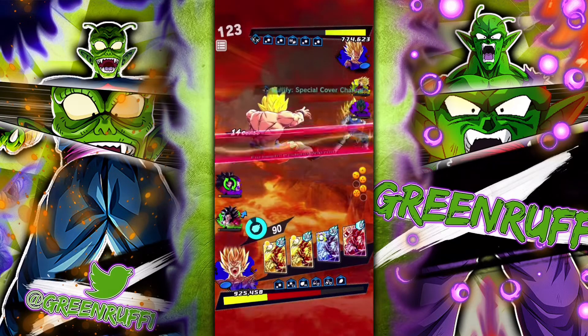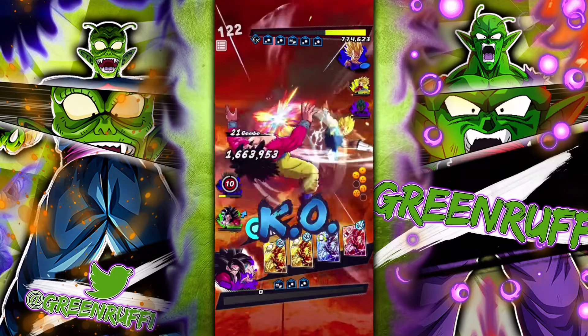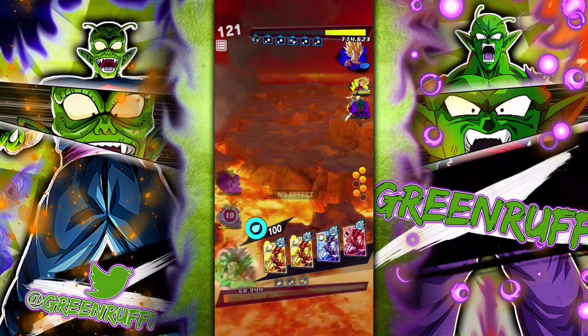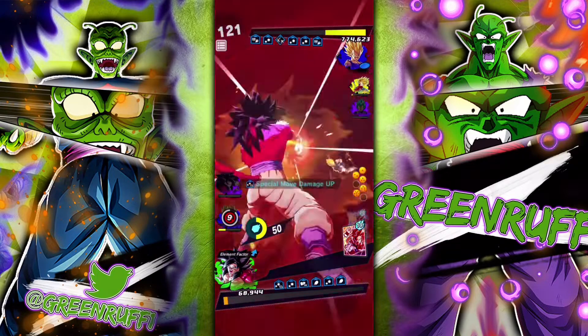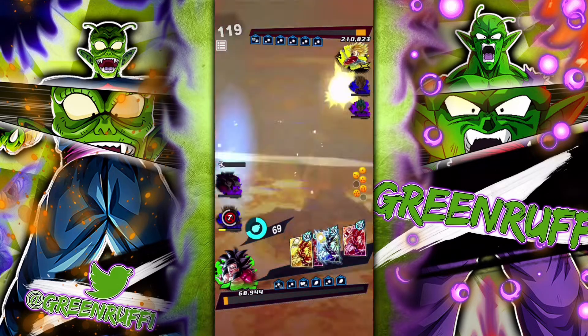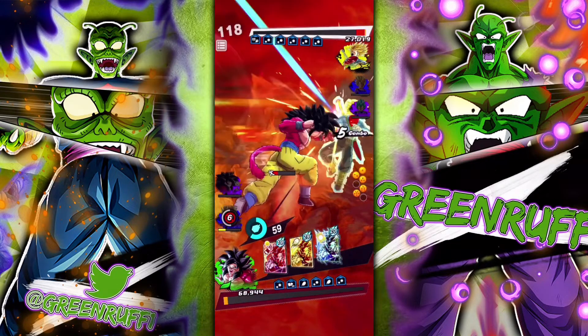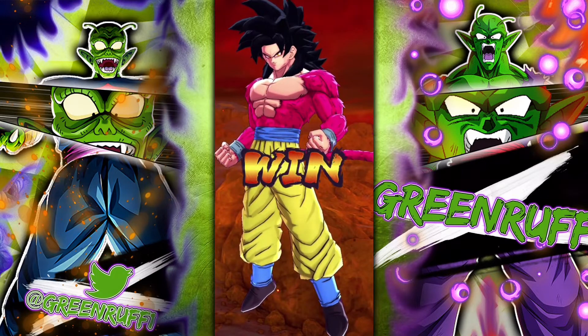I'm gonna switch so he has his blue card as well. Sidestep — got him there. Alright, so that was his Trunks. He's going straight in. GG. Second match looking fairly good.